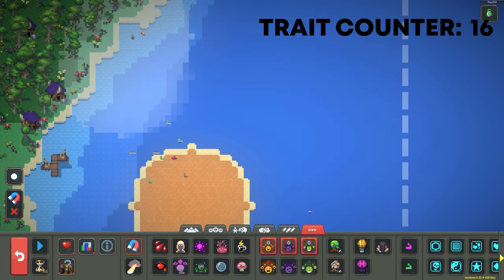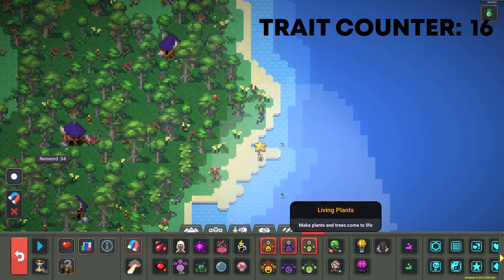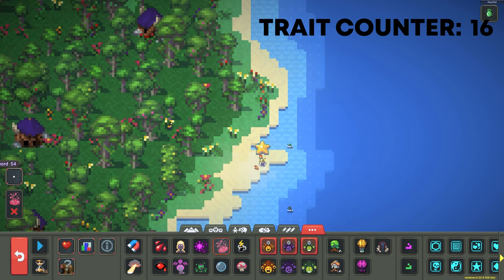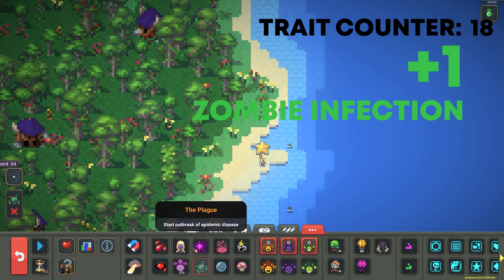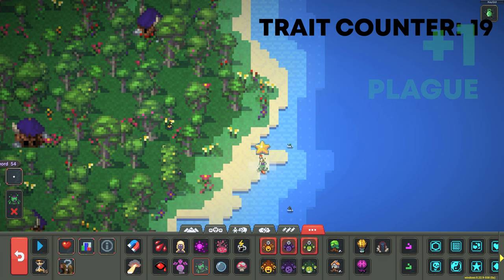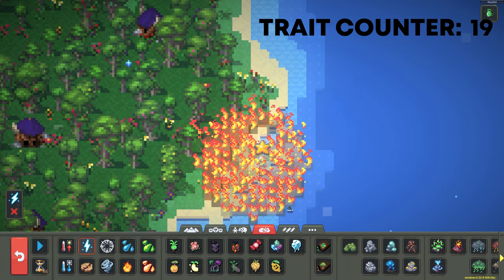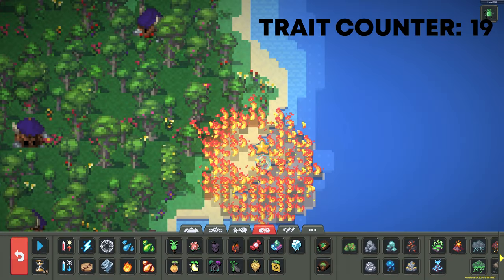Let's pull him, not to the edge this time. I think I was able to shield him. Before that let's give him Spores, Zombie Infection, Plague — we'll do the same thing again. Then we'll give him a shield and zap him a few times.